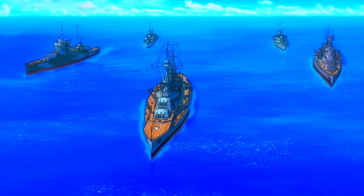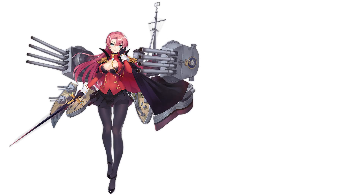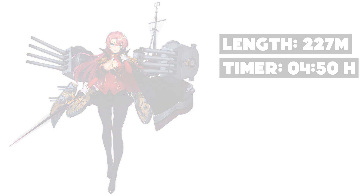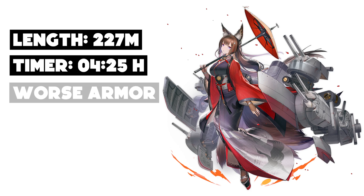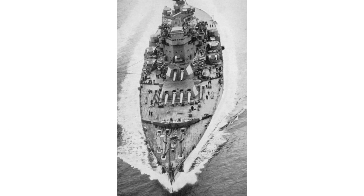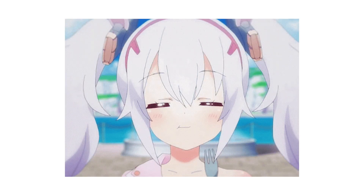This is almost accurate — about 70% of the time correct. For example, HMS Duke of York: her length was 227 meters and has a build time of 4 hours and 50 minutes. Whereas Amagi is the same length, but there's a 25-minute difference. Why? It's because Duke of York has a bigger gun — literally a bigger gun. It's about double the size that Amagi uses, so the 25-minute difference makes sense.